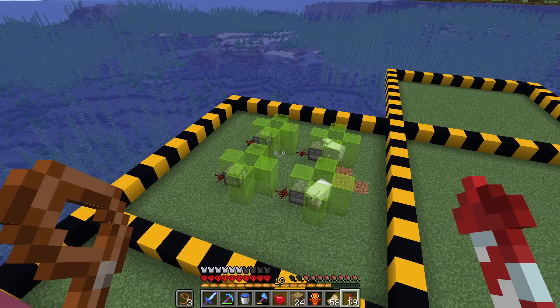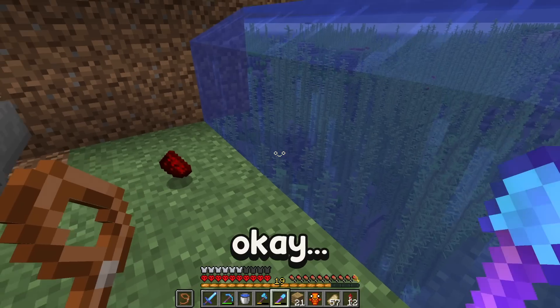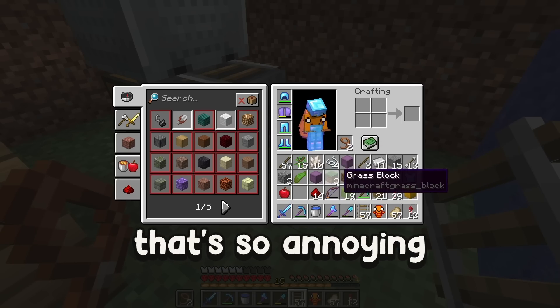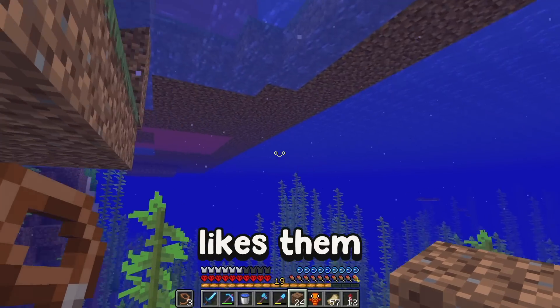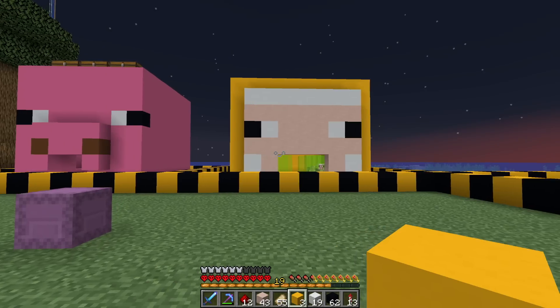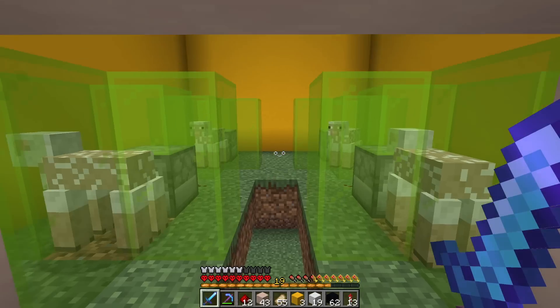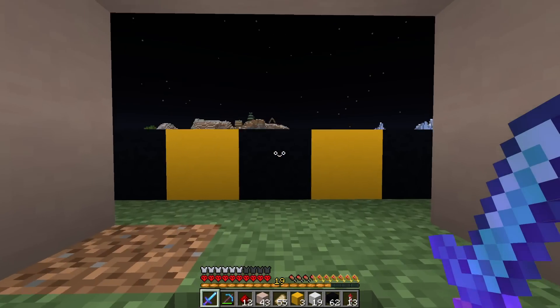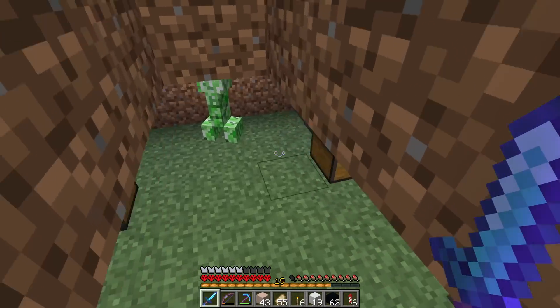Now I'm just going to go and quickly get two more sheep. Why don't creepers just get removed from the game? Like no one actually likes them. So now I'm going to build a head for the sheep. I think that looks all right. I don't think this is going to produce much wool, but it should over time just stack up, and then whenever I need wool I can just take it from here.